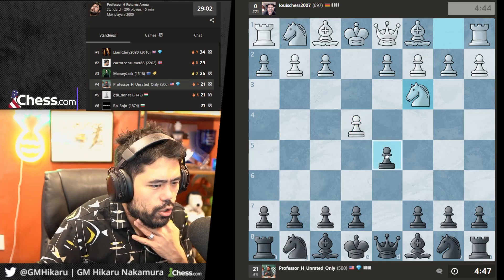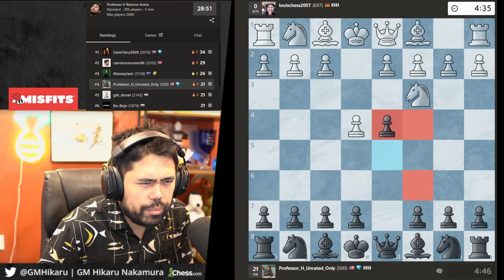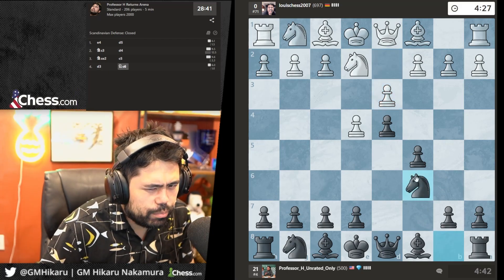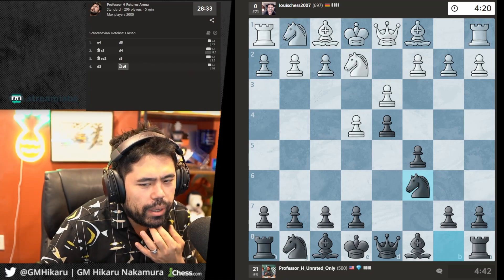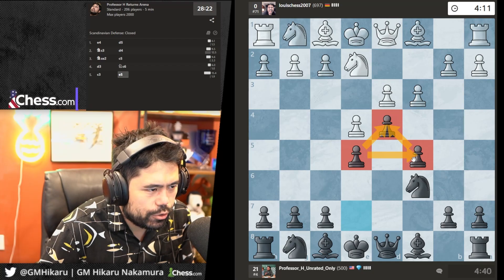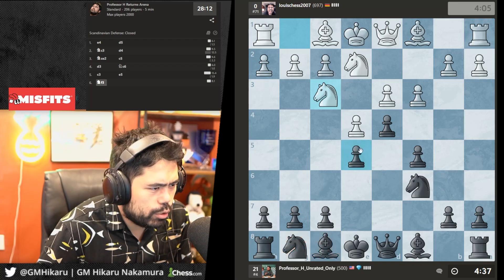We get Nc3 — I'll play d4 again. I feel like I've been black every game. I'll play c5, protect the pawn in the center, then develop the knight. I think I have had black in every single game — I might have done the arena wrong, but it doesn't matter. He plays c3 — I'll play e5, build a big black center. Now I need to develop the knights and bishops, and castle the king.